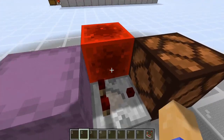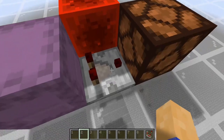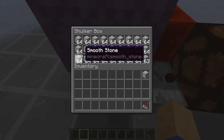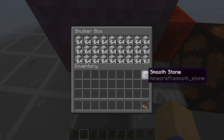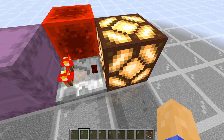You can use a comparator's compare function by placing a redstone block, which has a signal strength of 15, to be able to tell whether or not the container is completely full or not. As you can see, this shulker box is almost completely full aside from one block, and the comparator does not give an output. But the second we fill it up completely, then it will give an output signal.